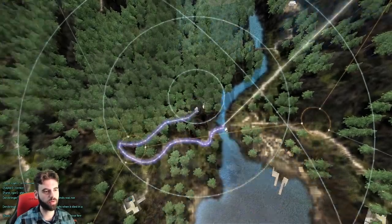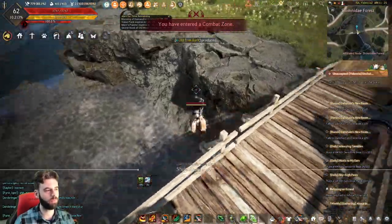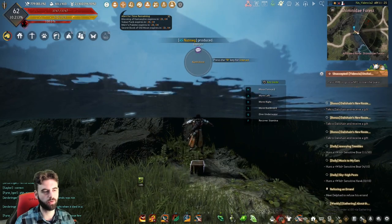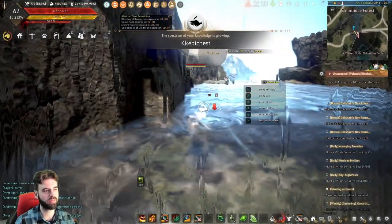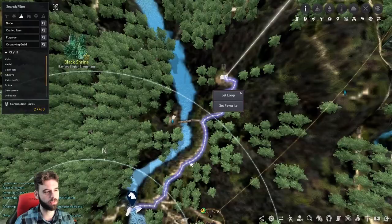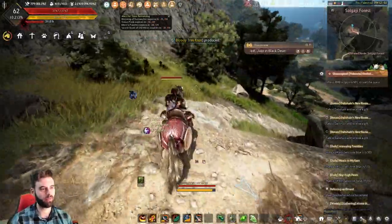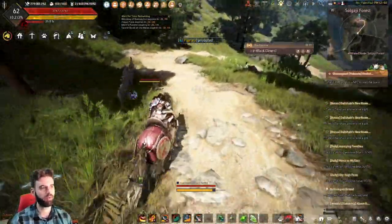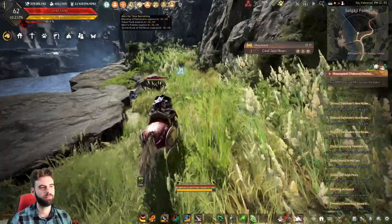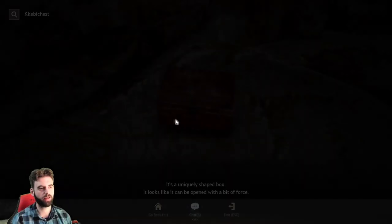For the next two, continue along to a little hut on the road. From the hut, turn around and head back down the road you came up on. As you make your way down, you should see a point where you can fall off. Follow this road around — you'll see a cave, and inside the cave, another box. Then go right across the bridge to the next little building, and you'll see a little boat to the left. Head down to it and there's a chest sitting on the dock.